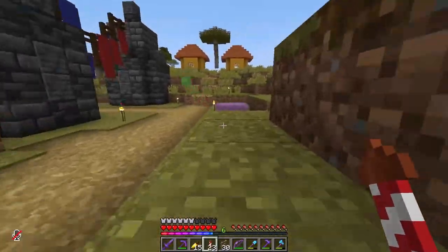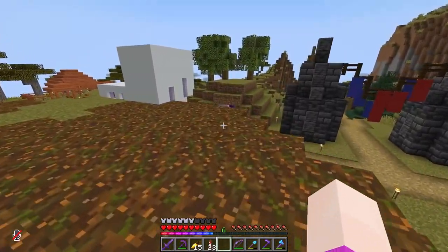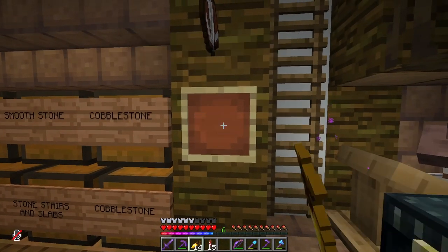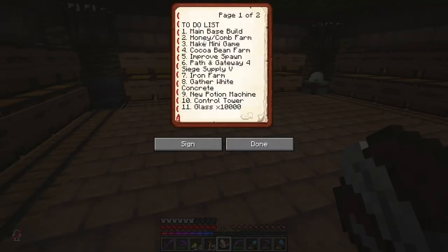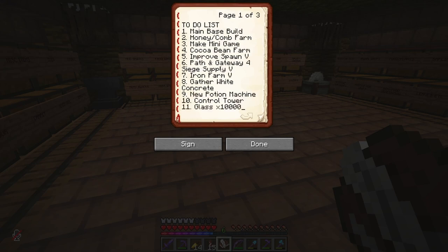I don't really know what we're going to do for this episode — maybe we should consult the book. So let's go and do that. Path and gateway for Siege Supply is done. Improved spawn is mostly done. Iron farm is mostly done. Ten thousand glass is a lot of glass. Free farm. Coalstone generator, but automated. I think we could get a couple of these smaller farms out of the way — we can do a honey-and-comb farm and a cocoa bean farm.